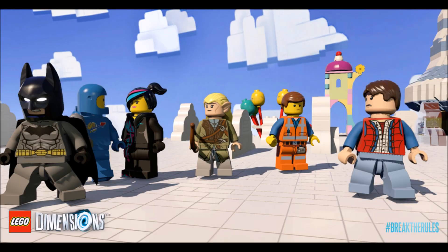Last but not least, this screenshot doesn't really show anything new but it's extremely cool — it gives a great look at a bunch of characters: Batman, Benny, Wildstyle, Legolas, Emmett, and Marty McFly from Back to the Future. We've seen several of these before and I don't care because I love Back to the Future. That pack is probably my most anticipated because you get some really cool stuff. There are still a bunch of reveals coming for this game and hopefully we'll see some stuff at E3. Lots of great things to look forward to.